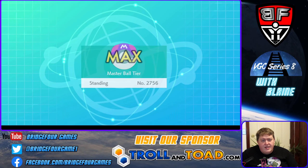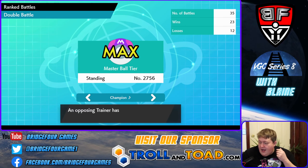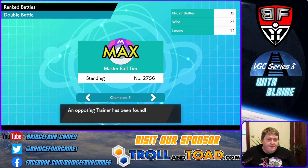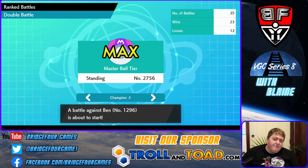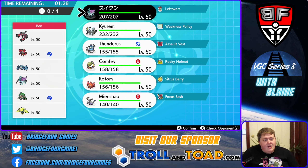We gained quite a few points there, which is nice. We found Ben, who is rated 1296. Ben has Yveltal, Incineroar, Metagross, Suicune, Rillaboom, and Regieleki. This is not a matchup where Kyurem is terribly happy — it matches up well against some mons but does not like Metagross.